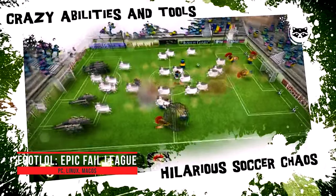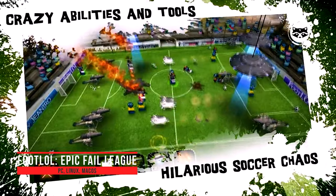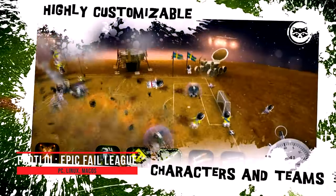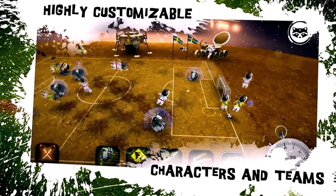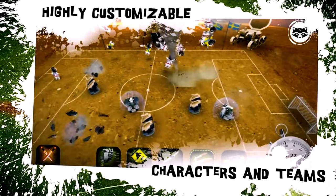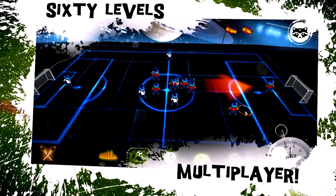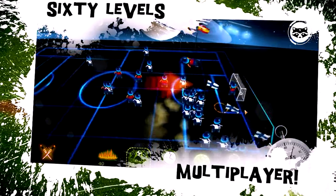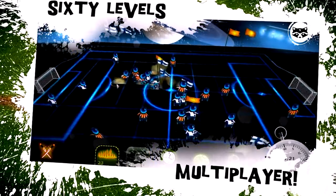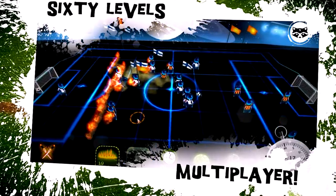In FootloL: Epic Fail League, not people but cows run around the field, and during a match anything can happen — from a meteor shower to an alien invasion. This unusual indie action game offers a break from serious simulators. Matches last only a few minutes and there are no rules — any route to victory is good, whether fair play or calling in a pack of mad cows. Matches take place not only on Earth but also on other planets.